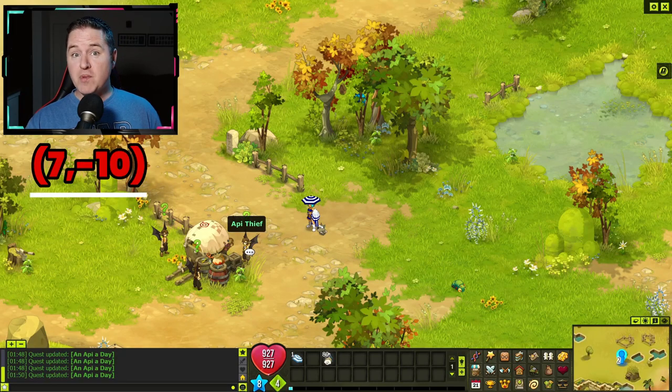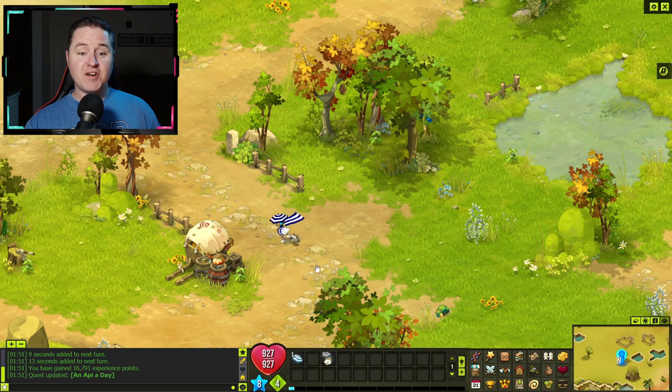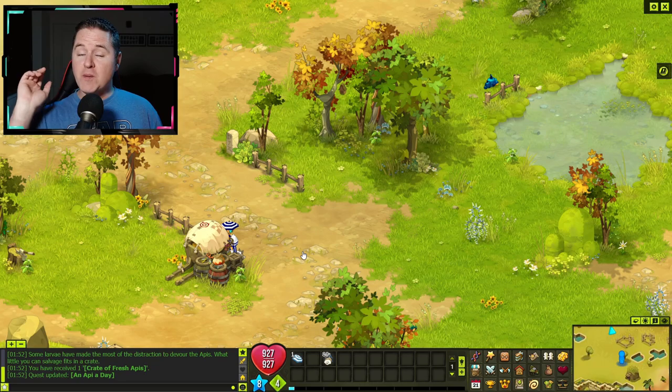Once here, you're going to find another group of appy thieves. Talk to them and select 'give the thieves a good beating' — get ready for a fight. Once the fight ends, click on the cart where you're going to find a crate of fresh appies. Now that you have that crate, go back to the mercenary instructor again.